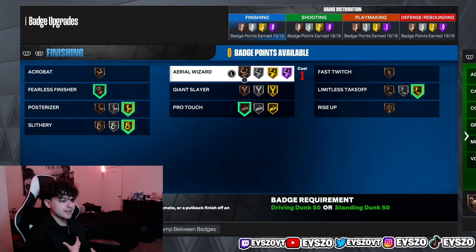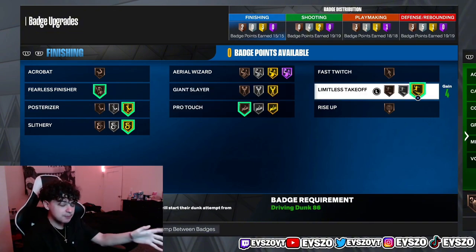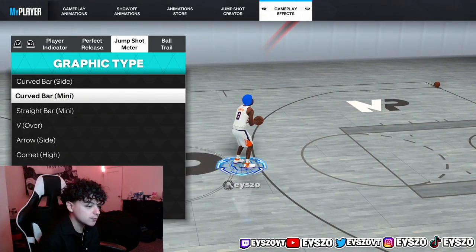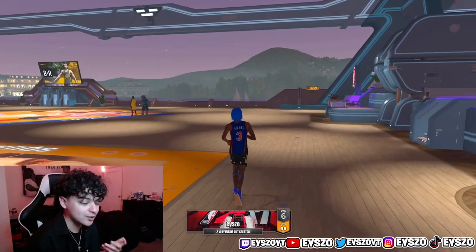For finishing, this is for my 6'8 build — to get contact dunks, because everybody knows I get crazy contact dunks. All you need is Limitless Takeoff on gold. You can have it on silver and it'll work, but gold is the most overpowered badge in the game — Limitless Takeoff gold is op. Once you get that on gold, put Posterizer on silver or gold. Posterizer gives you contact dunks. Also, have the dunk meter on — go to jump shot meter and choose any meter you like. To do a contact dunk, hold R2, flick the right joystick up and then hold it down. When you're running into the paint, flick up and hold down — you'll get the contact dunk meter every single time.